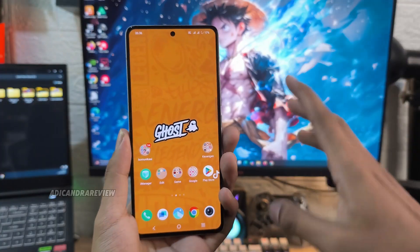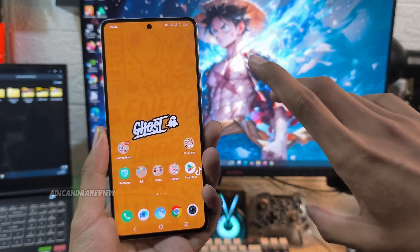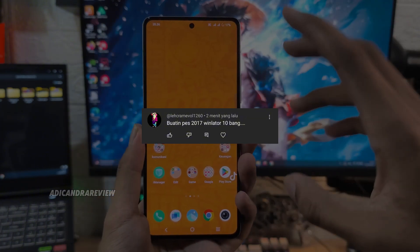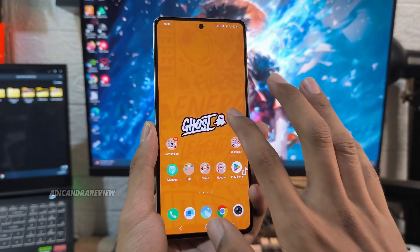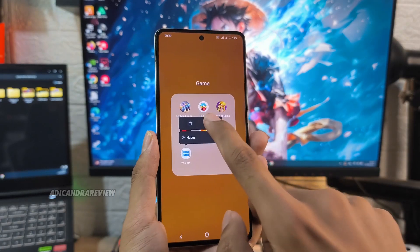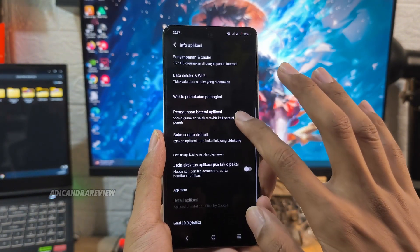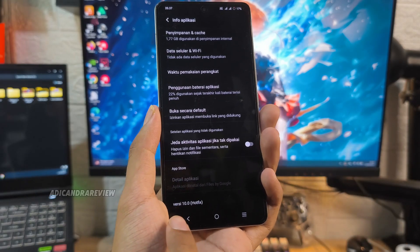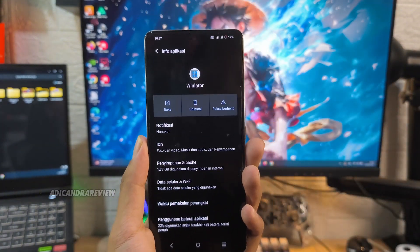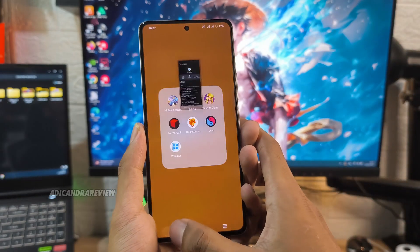Oke, selamat datang di channel Adichandra Review. Di video kali ini, aku bakal ngebulin salah satu permintaan dari salah satu viewer — request-nya kayak gini: suruh nyobain PES 2017 di Winlator Update, Winlator 10. Sekarang sudah Winlator Update versi 10. Aku udah pasang dan juga install untuk versi Winlator yang ke-10 ini. Kalian bisa lihat di sini versinya sudah versi 10.0 hotfix. Ini udah di-fix. Sangat-sangat ringan.